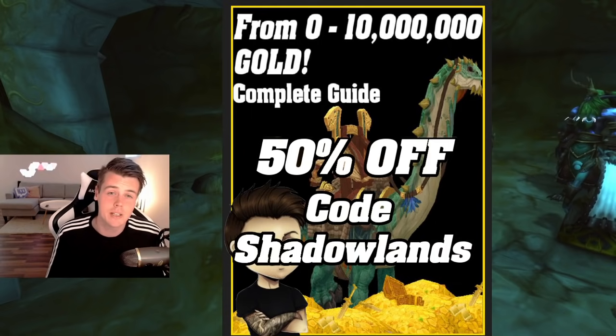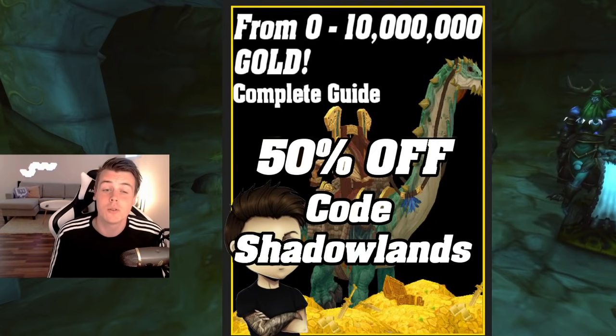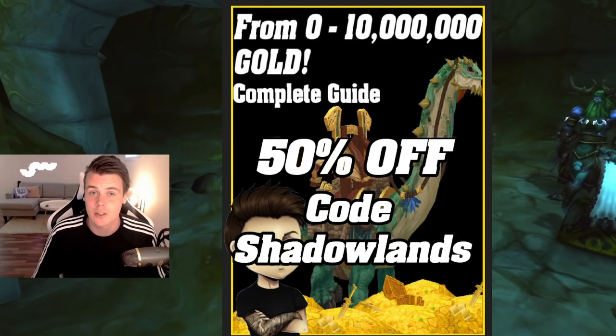It's pretty much a step-by-step guide on how to start out with zero gold and move all the way to 10 million gold. Use the code SHADOWLANDS and you will get it for 50% off. The link to that is down below in the description.